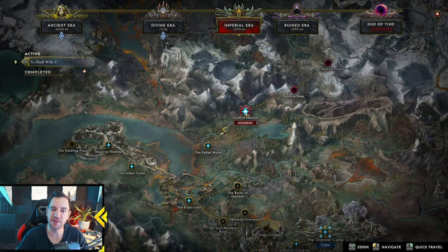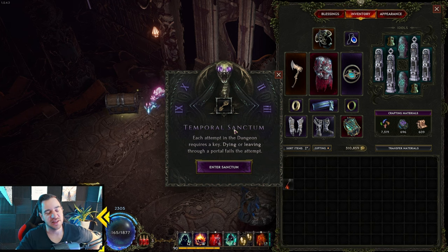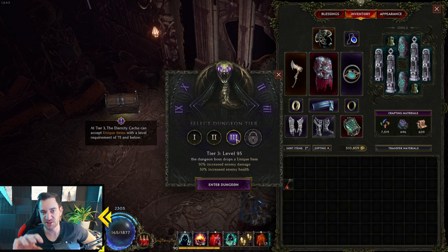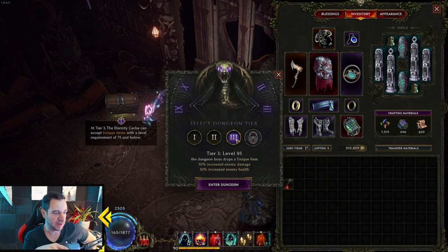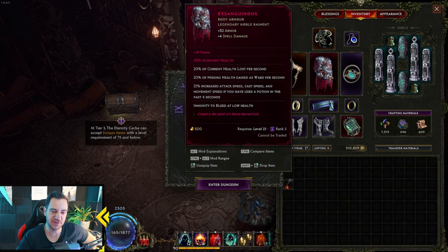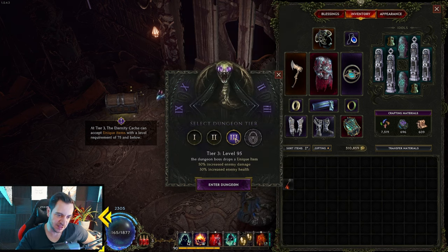With the Soulfire Bastion, as I mentioned, you can gamble your uniques, or gamble to get uniques once you beat the end boss. With the Temporal Sanctum, as I said, it's the most important one later. If you do tier 3, you unlock the Eternity Cache — the thing at the end where you can craft your uniques with exalts — with a level requirement of 75 and below. So if you have an item with a requirement of 75, you would need to at least do a tier 3 dungeon.